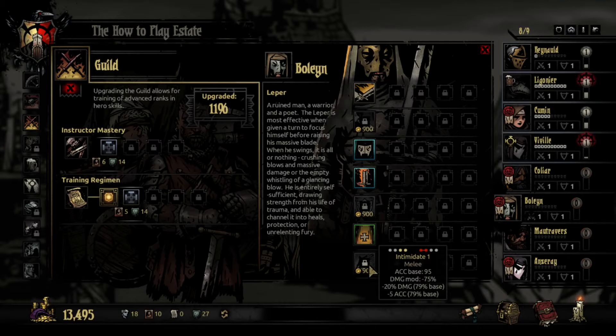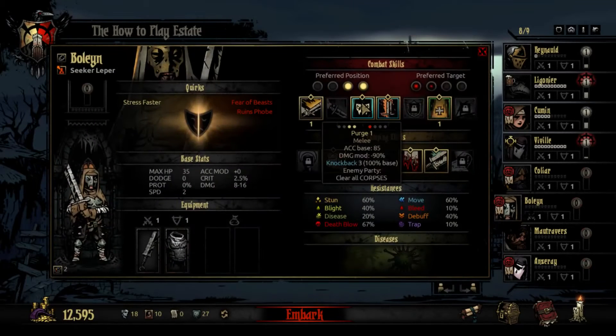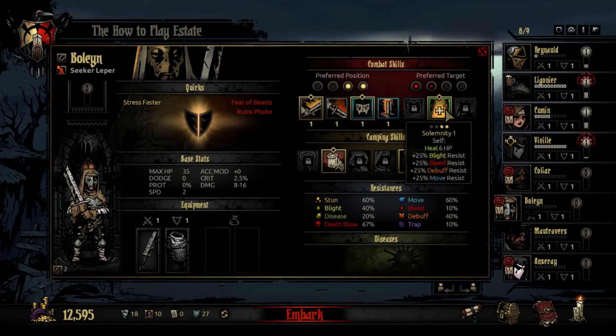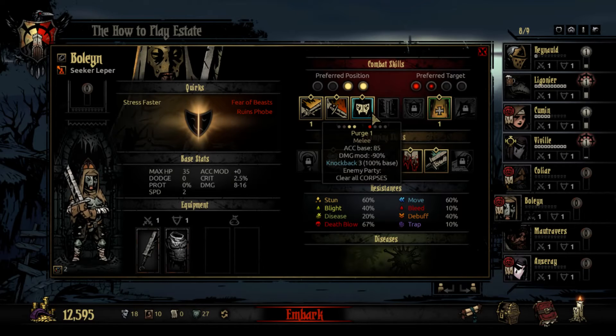He also has Withstand, that gives him protection, and Intimidate, which is more of a debuffer than a damage dealer. Darkest Dungeon is one of those RPGs where it follows a common rule: it's better to kill an enemy than to weaken them. Most of the time, it's better to pour on damage and try to deal with it rather than trying to weaken an enemy, with some major exceptions such as fighting bosses and more dangerous major targets. I'm going to unlock Hue, take off Revenge, and put on Hue. Remember, the Leper only works in the first two positions — he will not be useful anywhere else.